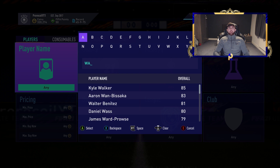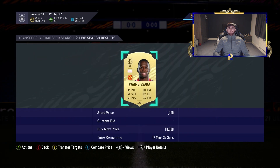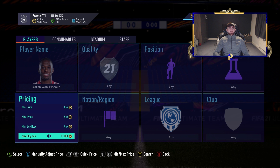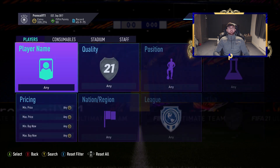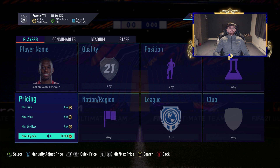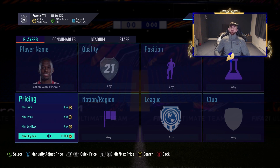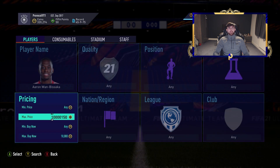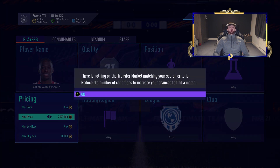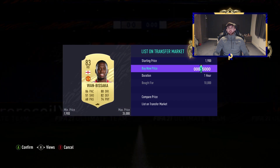The final player is Aaron Wan-Bissaka. I believe he's going for dead on 10k right now — maybe a little bit more. Looking at the market: 11k listed, and I think he's going for around 10,500. We'll treat it as going for 11k: EA tax will be 550 coins, so we want to pick him up at 10k minimum and list at 10,750. After EA tax we'd make a profit of about 200 coins — not too bad, but not amazing, so we do want to sell quickly.